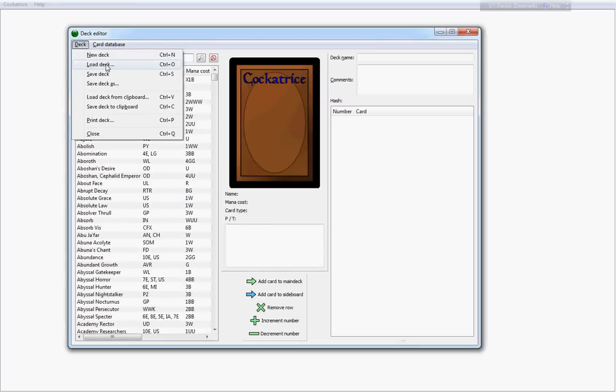Welcome back! We are doing something a little bit different this time. I'm starting my new series called Unleashing, and this time we will be unleashing the Mindstorms deck — that is 'Unleashing the Draco Genius' — and you'll see why I call it that in a second.